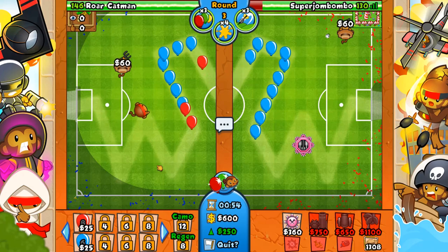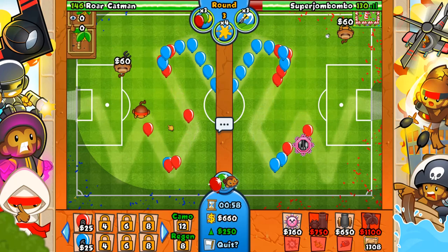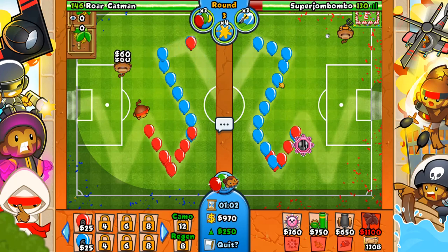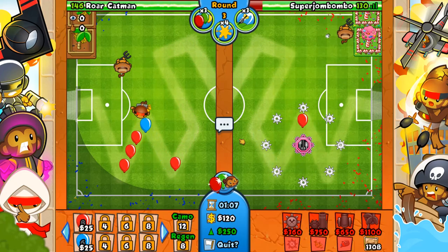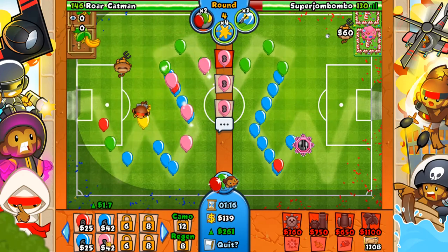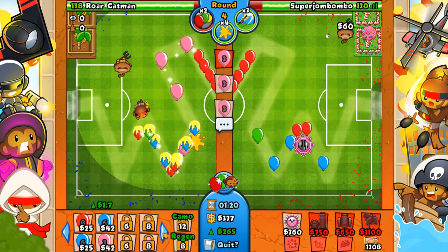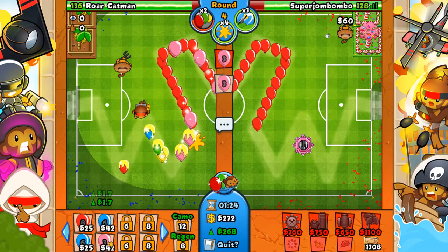Speed battles is not that bad either. Speed battles usually makes people die to pink balloons because you send out pink balloons on round two. And just imagine if you're playing speed battles and you've got that two-tier balloon bonus where you can make zebra balloons come out on round one or two — it's absolutely insane. You can send out blues on round two, yellows on round two — there's no way normal people can defend that kind of stuff.